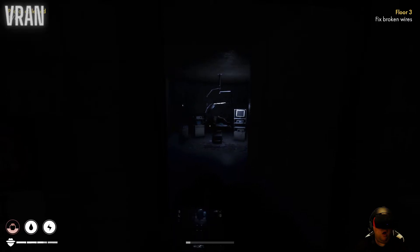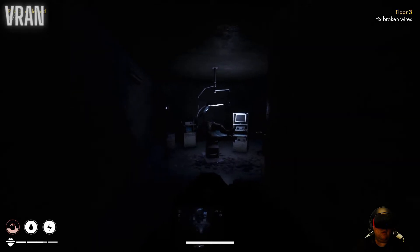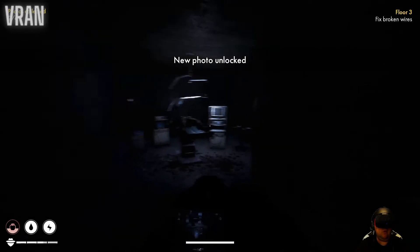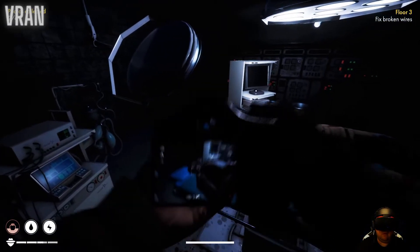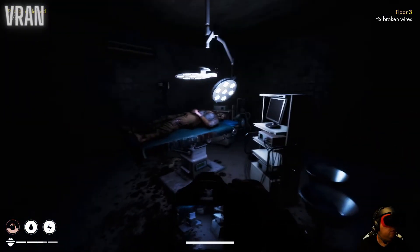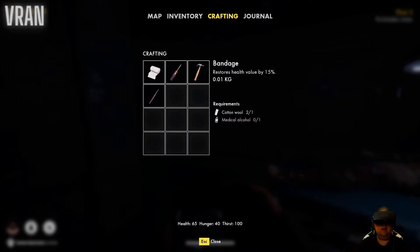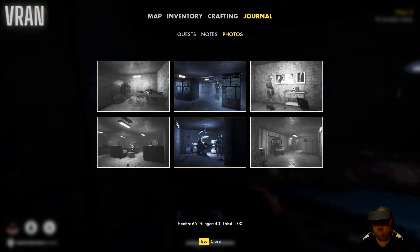Open - oh! There's someone there. I've gotta take a photo of this. What the hell - did you hear that? Is he still alive? He's not alive. But I think that unlocked another photo. Journal photos - yeah, that was the one. Two out of six.